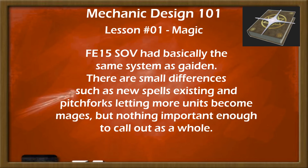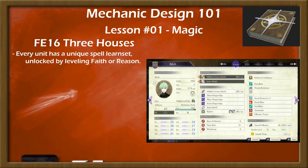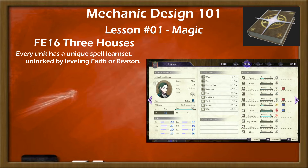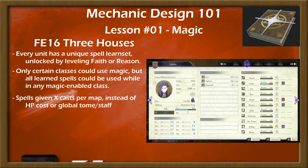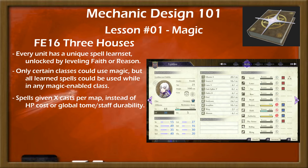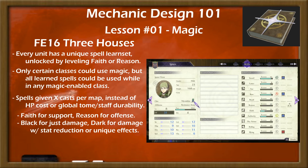As SOV was a remake of Gaiden, it had much the same magic system. Three Houses then took the spell learning system into a very unique direction — every unit had a unique spell list, which they learned at specific ranks of Faith for light magic or Reason for black and dark magic. Some units had more unique spells or better access than others, which worked well with Three Houses' open class system. Only certain classes could use magic, but if you were in a magic-enabled class, you could use any of the spells that unit had learned. Each spell was given a set number of casts per map rather than costing HP or being limited by weapon durability, encouraging tactical use of particular spells every single map.